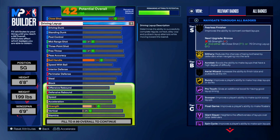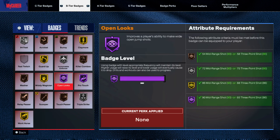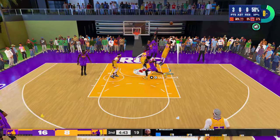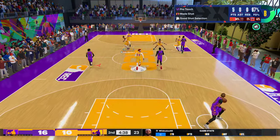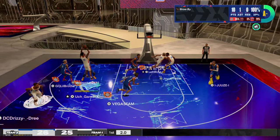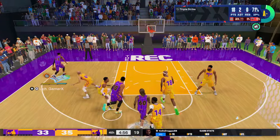We do have a 56 standing dunk for the standing dunk cheese. 91 driving layup, which unlocks Litter on gold, Giant Slayer, Bunny, Float Game on Hall of Fame, Hall of Fame Pro Touch, and so many other finishing badges. We also get a 78 close shot, so finishing at the rim over defenders won't be a problem even without driving dunk. Where this build is different is that I took advantage of the post control — I set it to 92 for gold Unpluckable. Such a cheap attribute that most people do not even upgrade. This gives me post ignition on gold.